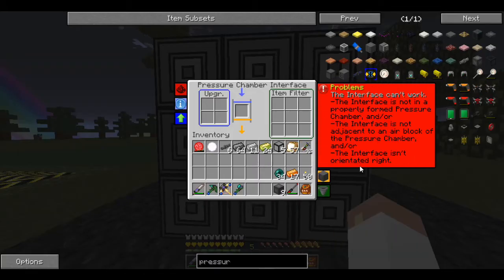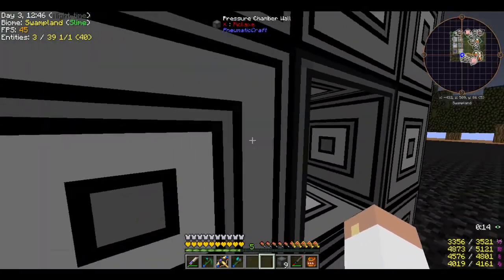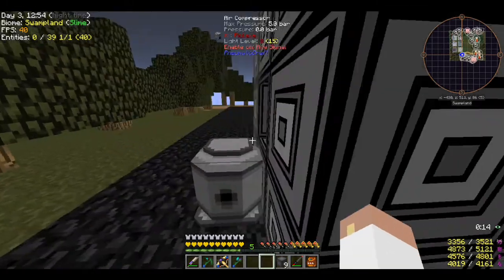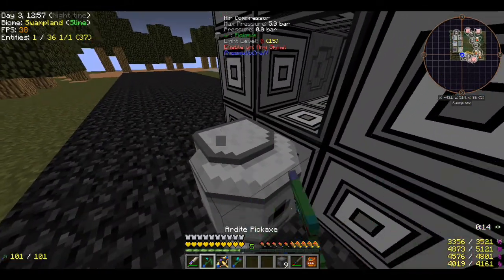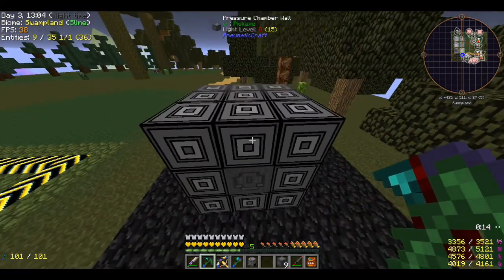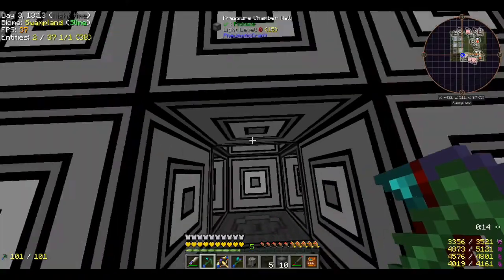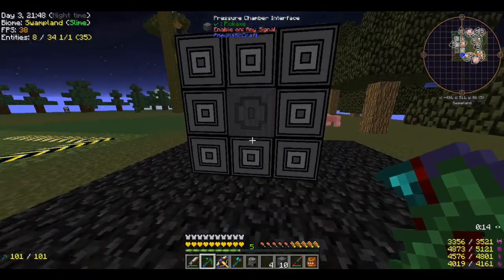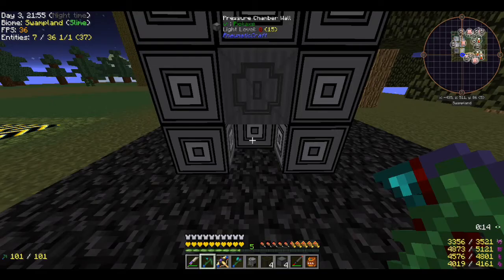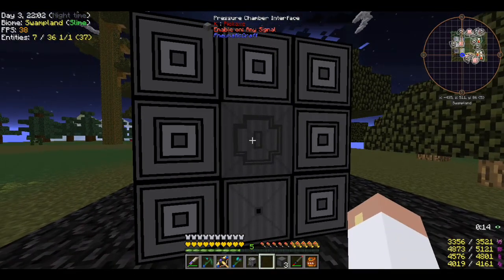Still showing 'problem.' I need to put the glass here — it's so clear it's hard to tell. Let me double check the setup — pretty sure this is right, but I could be 100% wrong. I noticed I was missing one block — the pressure valve. I think that might be the fix.